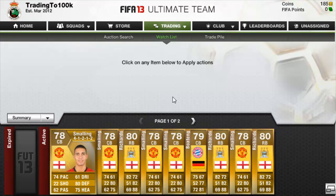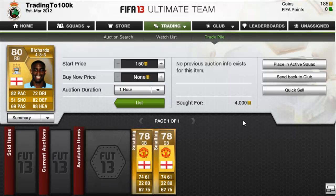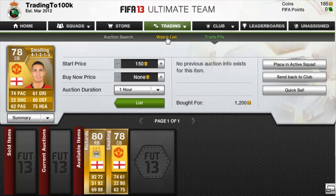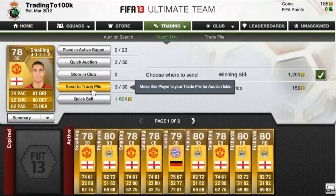We might get them all, not sure if we will. We did pick up a Mikkel Richards on Bayern 4-3-3 for 4k — those are really nice pickups. The Smallings were 1,100 and 1,200 coins, and the next cheapest is about 1,800–1,900. So we won a Chris Smalling for 1,200 coins and can sell him for 1,800 — that's a nice little profit.